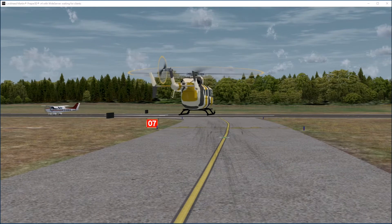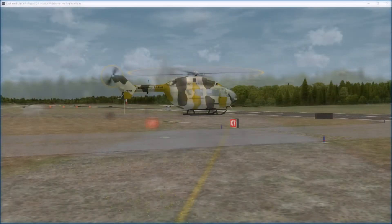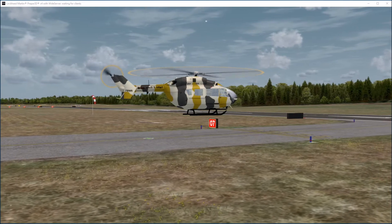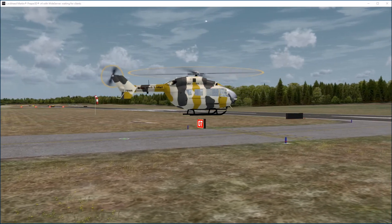Tower, 72165 ready for IR departure runway 7. 123, cleared for takeoff runway 7, touch and go, right traffic approved. 123, hold short runway 7. Clear for takeoff runway 7, 123. Line up and wait, 165.